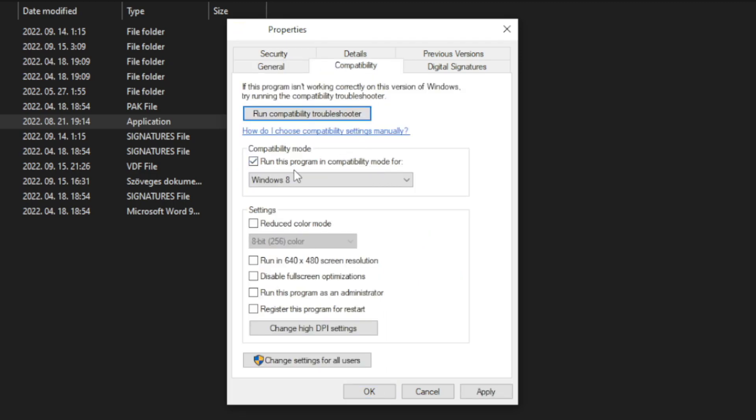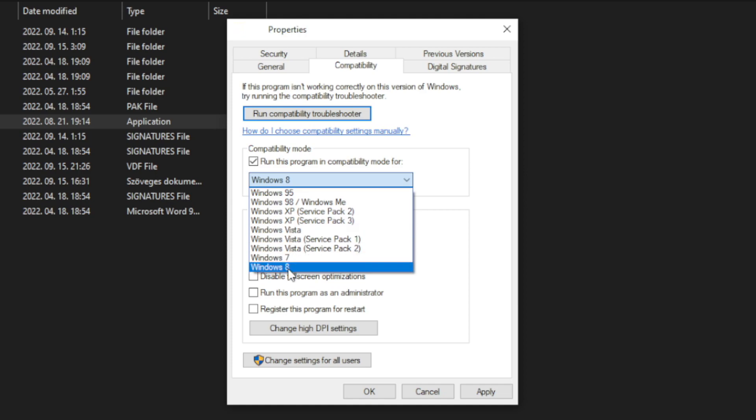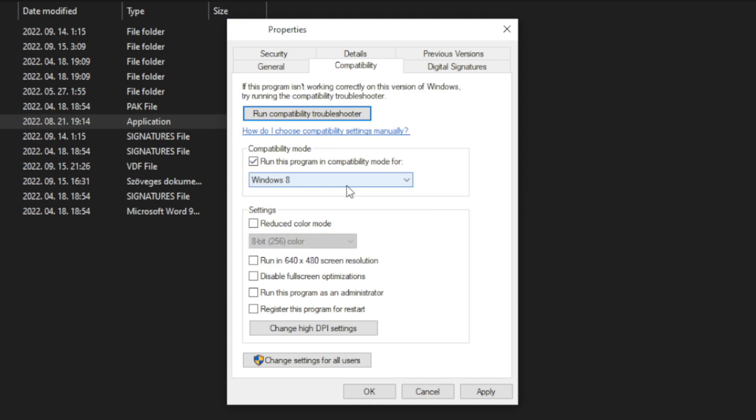Check Run this program in compatibility mode and try Windows 7 and Windows 8. Check Disable Full Screen Optimizations. Check Run this program as an administrator. Click Apply and OK.